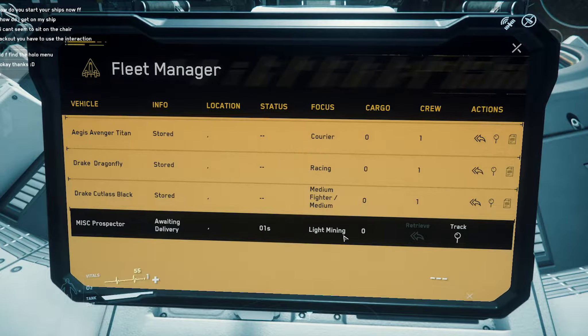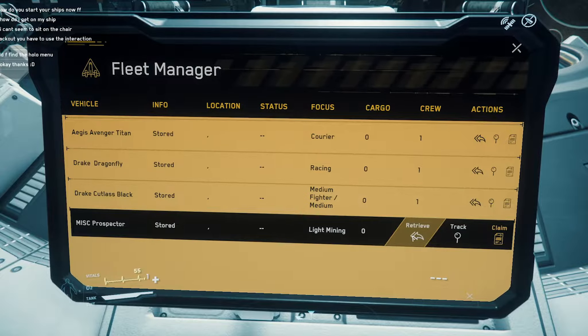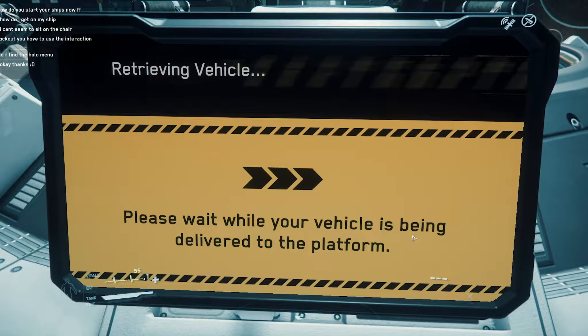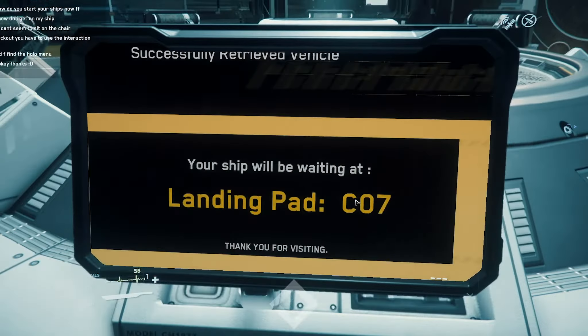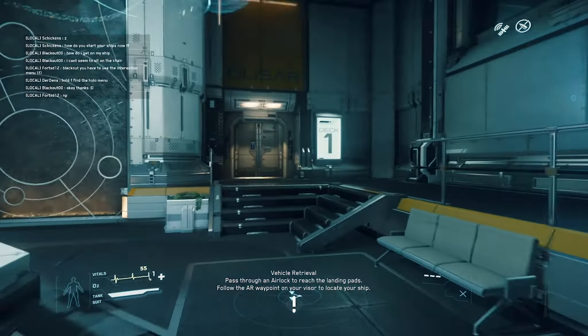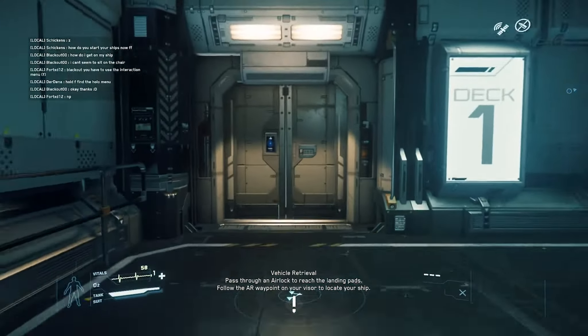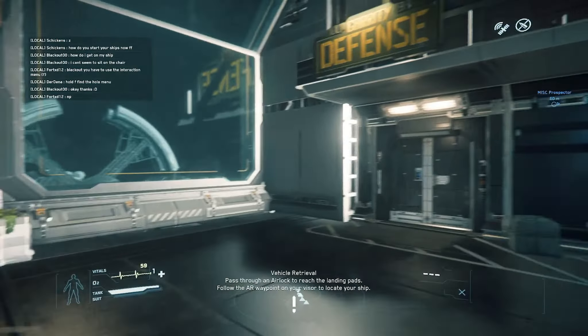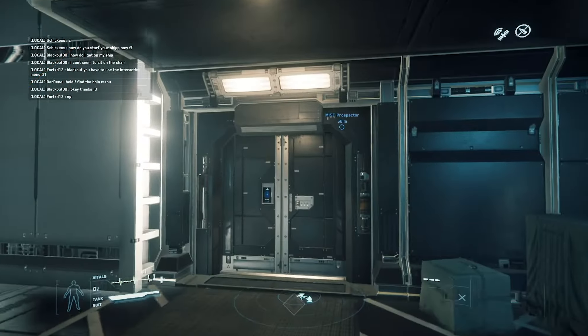Right, let's have a look at me ship. The ship best appear. It says it's stored. How do I retrieve it then? Please wait while your vehicle has been delivered to the platform. Here we go. Landing pad seven. Excellent.